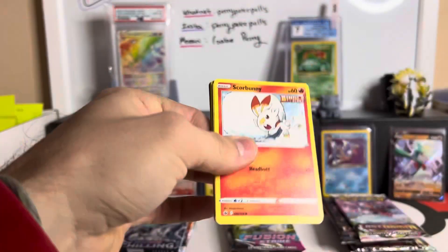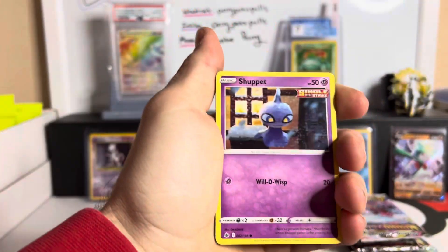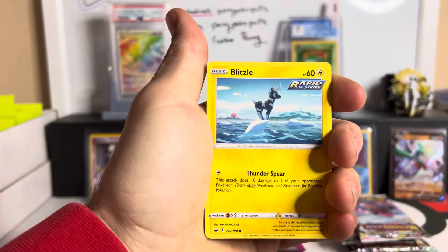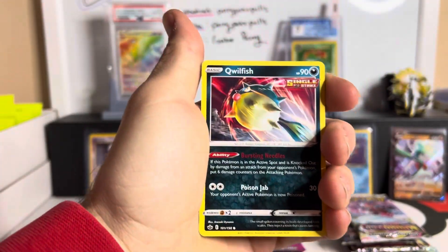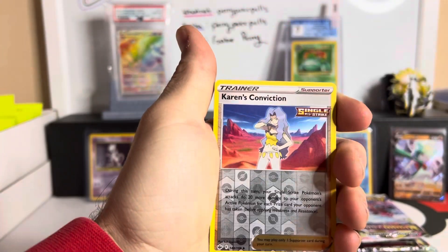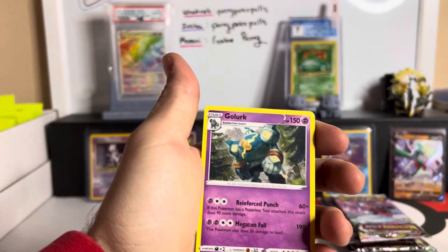I'm really looking for that Altair Moltres out of here. I know saying it means it's probably not gonna happen. We had Scorbunny, Shuppet, Cubfu, Blitzle — but we just always let the card gods know what we're looking for in case they're looking down upon us. Qwilfish, Kiran's Conviction, and the Golurk non-hollow.